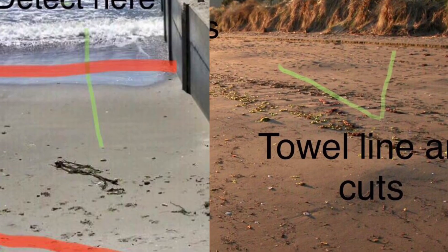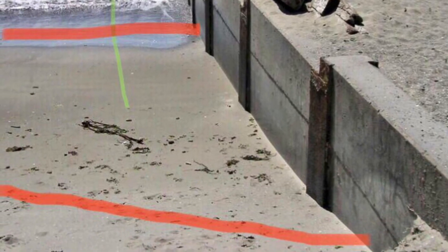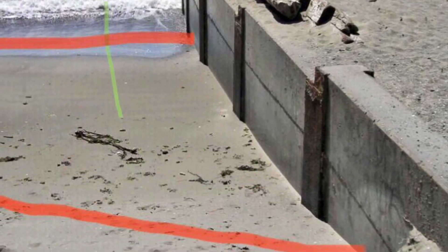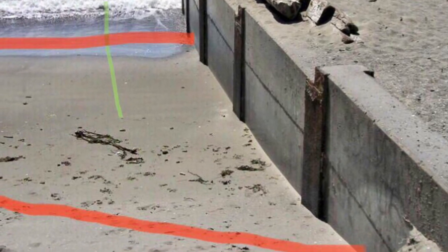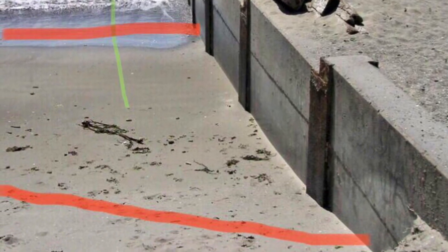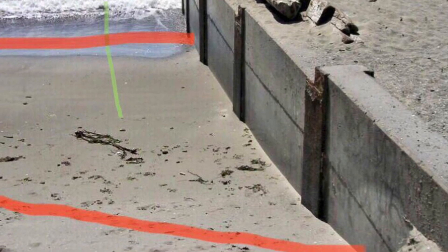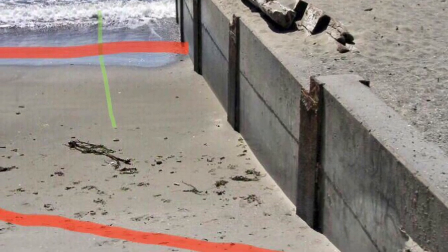In image three, we have what's called long drift. This is where the sand is moving along the beach. In this case, the sand is moving right to left. As you can see, the sand is built up on the right hand side of the wall and very low on the left hand side. Hunt the low side as the drift may have moved enough sand, making previously undetectable targets now detectable.